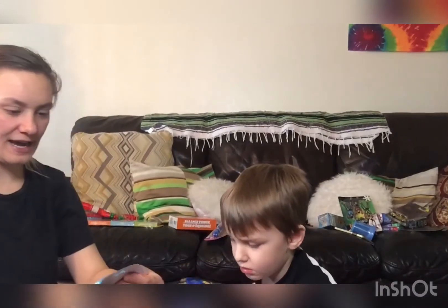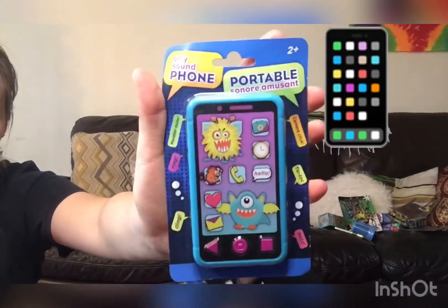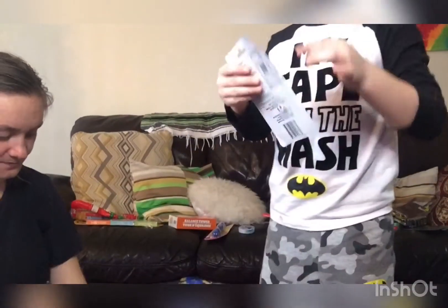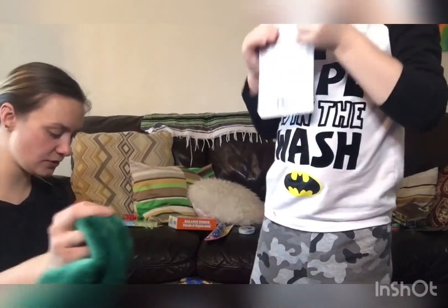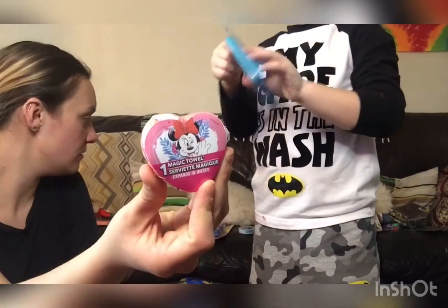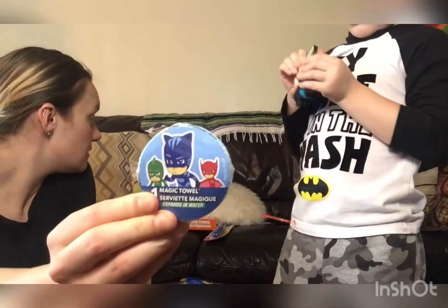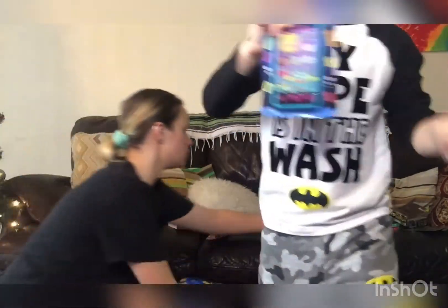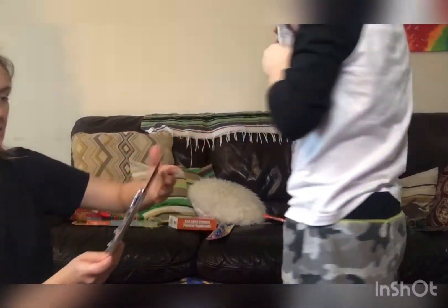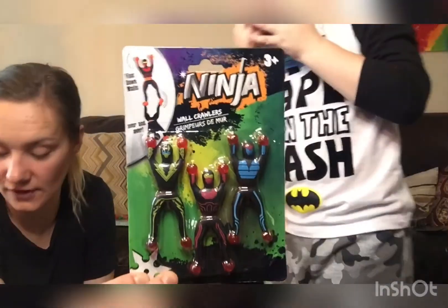This is my favorite. This is a phone — a silly sound phone. Silas' friend used to have one of those. Let's open it. And didn't you get a towel? Let me show them your towel — one Minnie Mouse magic towel. We didn't show them this — look at those ninjas. Ninja wall crawlers! That's fun, huh?